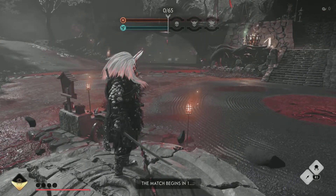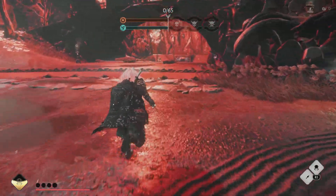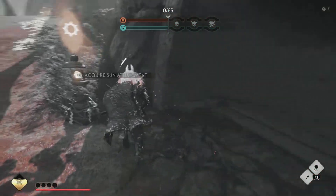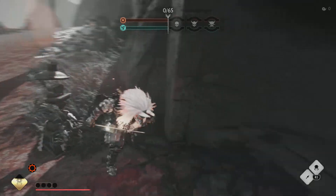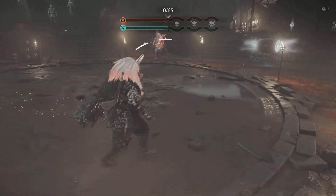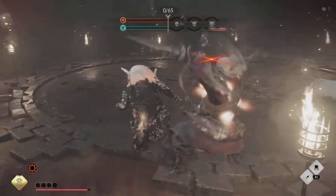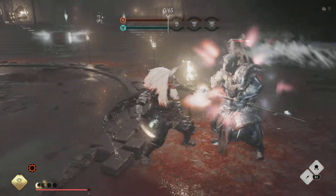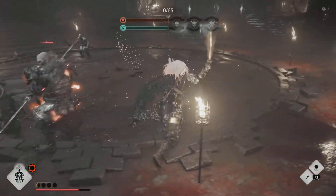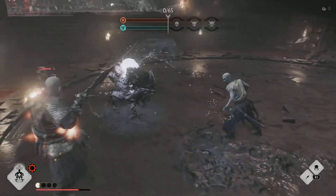I'll show you right here. I might have to deal with these guys if they see me. Let me just get his attention here. I might have to deal with this guy too. So when he does the unblockable, it seems like he has super armor properties — that's what I just discovered right now. Let me get rid of these guys first.